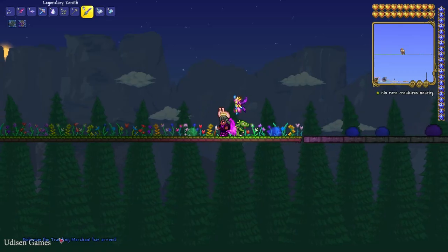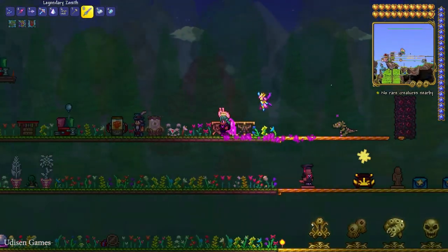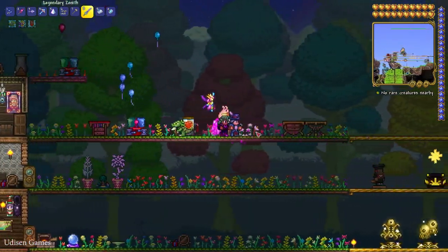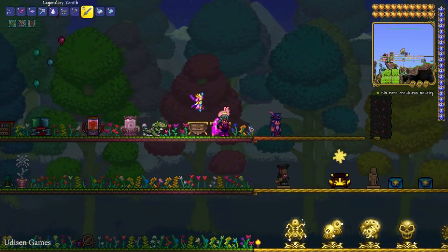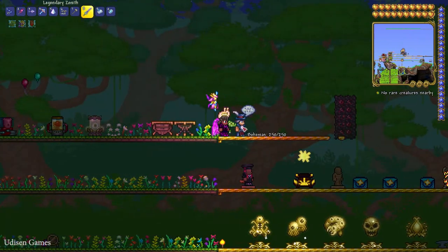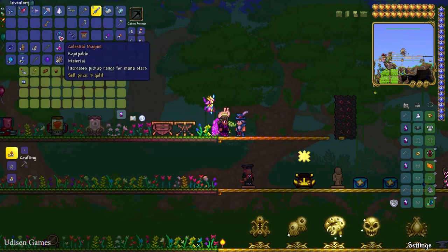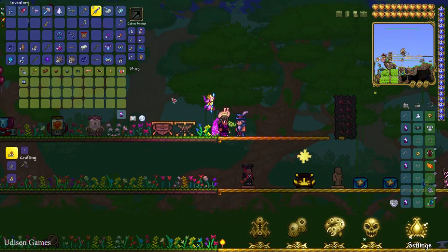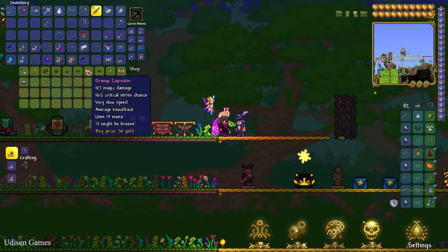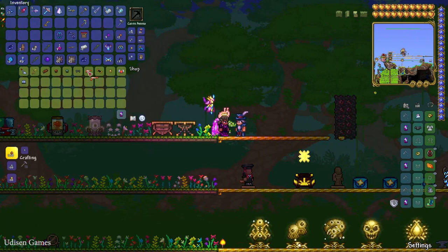After that, wait for the Traveling Merchant, who can appear sometimes and usually shows up near your other NPCs. Every time a new day begins, this guy can also appear with a chance. In his shop, buy the Celestial Magnet — very important item. These NPCs have extremely random loot in their shop and sometimes sell something very useful, sometimes extremely useful.